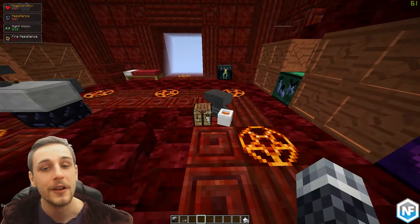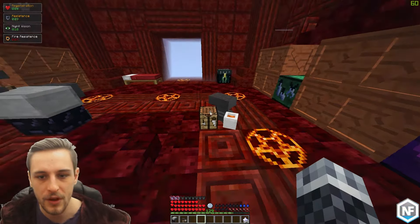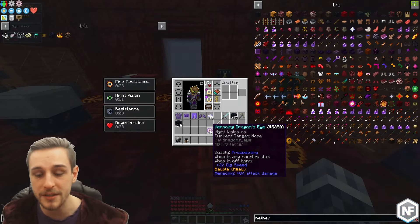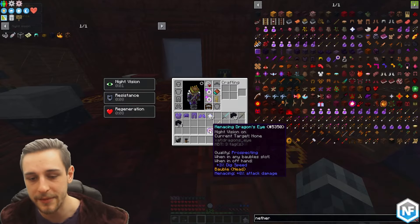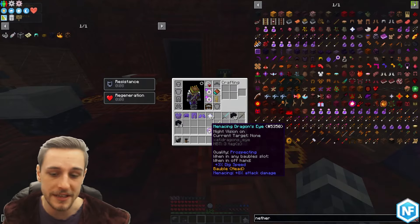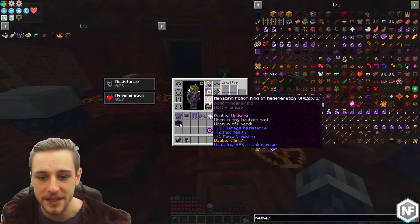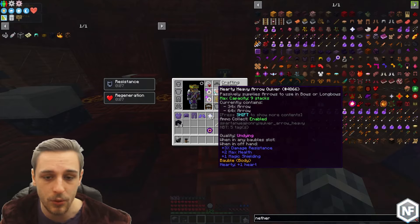Baubles work a little bit differently. Notice that baubles actually have two different qualities attached to them. Taking this dragon's eye as an example, you can see it has the quality 'prospecting,' but underneath it also says 'menacing — plus 8% attack damage.' So baubles have two qualities: some have menacing for attack damage and some have hardy, which gives you plus one heart.